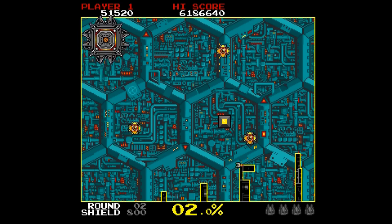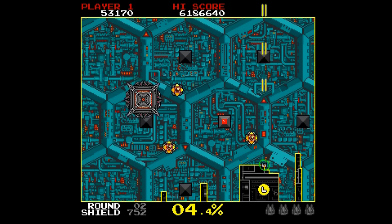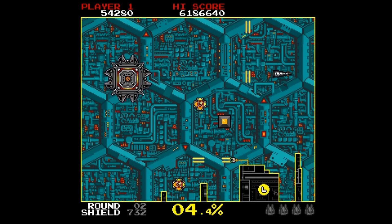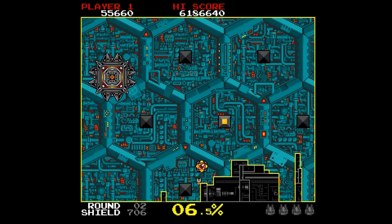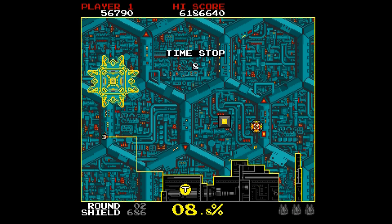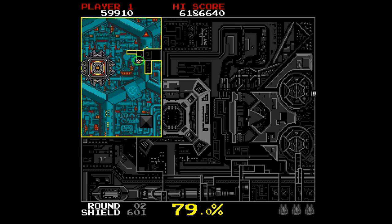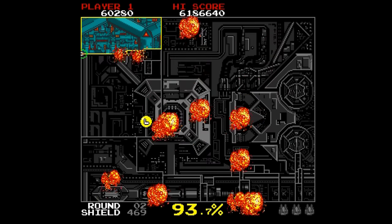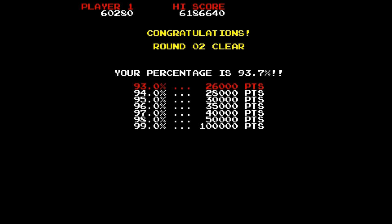It is entirely possible to bide your time and complete these at your own leisure. We've found the laser, and the enemies on stage two are very easy and very dumb — they will simply bounce around the screen like an Amiga ball. All you have to do is get over to where they are and fire in a direct line towards those. And even that's 93%, which still gives us some score, but you really have to get over 99% to get the best scores on this level.